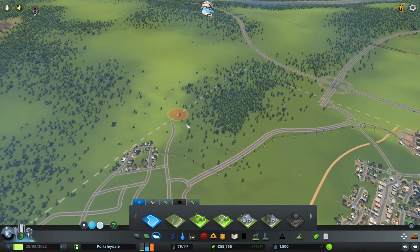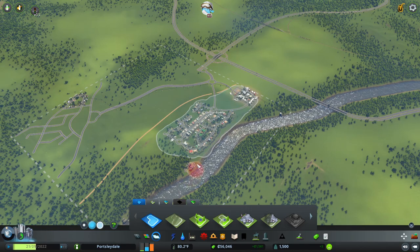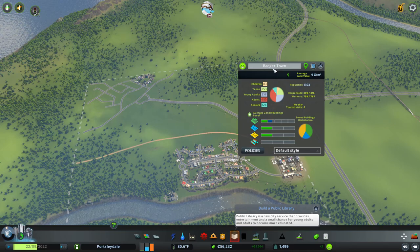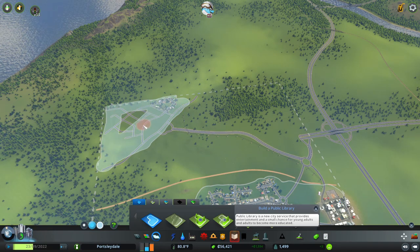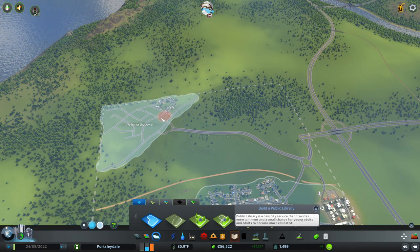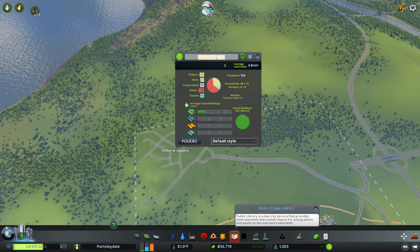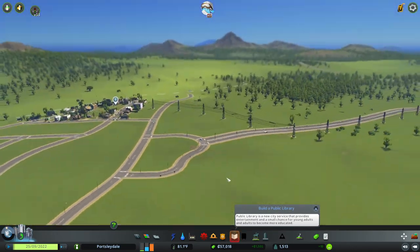We've got districts as well, so quickly we can just call this Badger Town and Foxton - why not. We've got our little two starter towns. Victoria Square? No, it's too British. Foxton - like the estate agency. They're not sponsoring this by the way, that's just random coincidence.